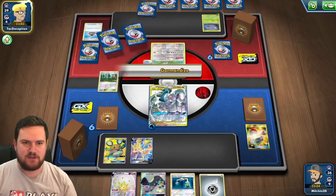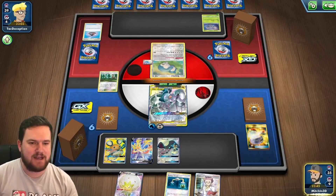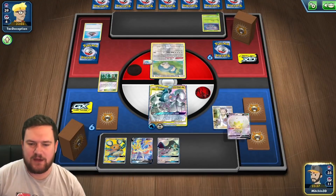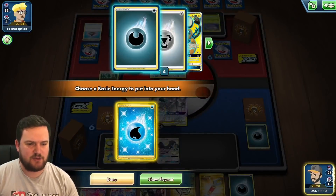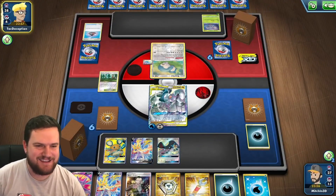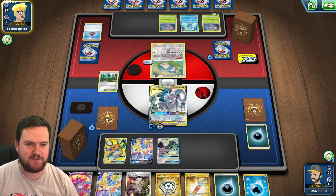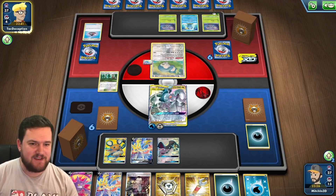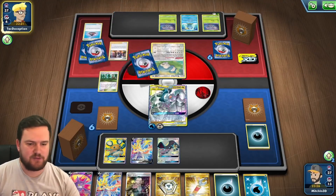Our opponent is going to Gormandize, so we're in a solid spot to use Mawile. Topdecking that Research is very nice. I'm going to attach to the active and play down the Mawile — the more basics our opponent has, the better. We Research and discard a Dark Energy, then Altered Creation. It looks like they are going to continue playing, which is good news for us. They've got a Snorlax, Sobble, and Rowlet to knock out, and we've seen the Mew go into the discard pile too — Echoing Horn is going to be useful for at least two prizes.